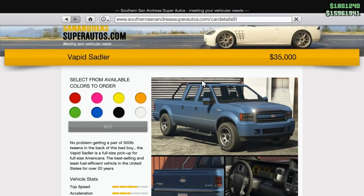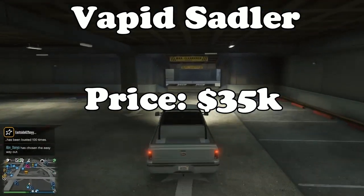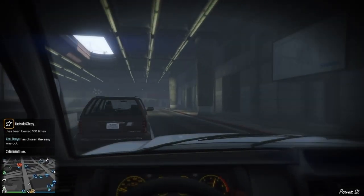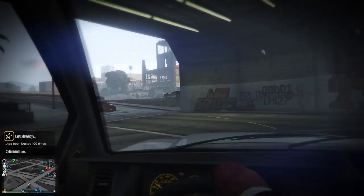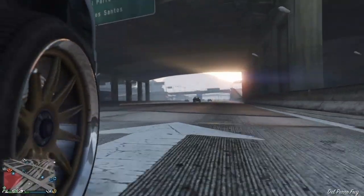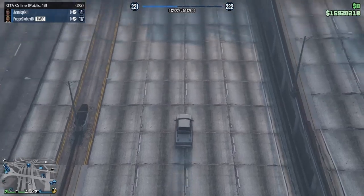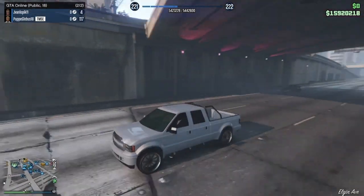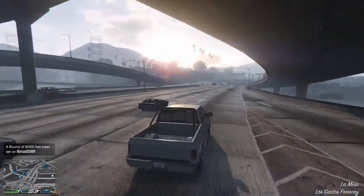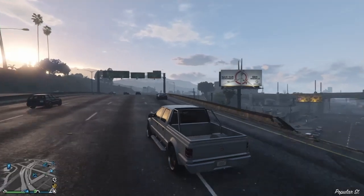Another very rare class is Utility, but in case you find yourself racing in it, the Vapid Sadler is the best. You can buy it for as low as 35k on Southern San Andreas, or simply steal it off the street since it's under 100k and put it in your garage. It's slow — it's a pickup truck — but out of the terrible cars in the Utility class, this is the least worst option.